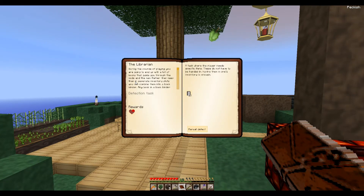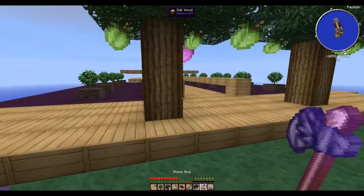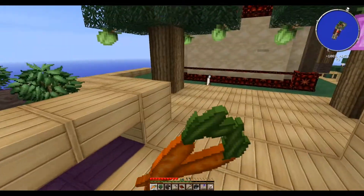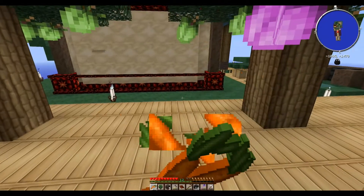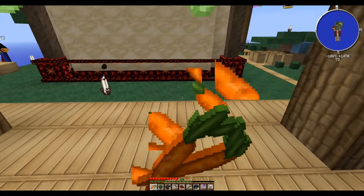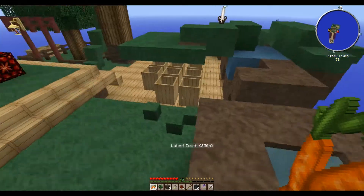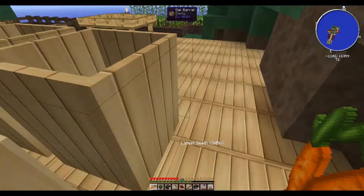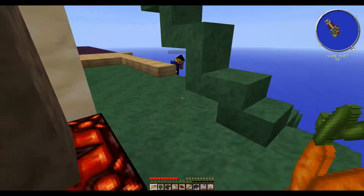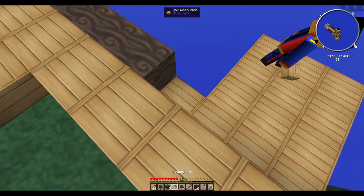If you can keep getting me dirt, I will keep placing the blocks over here for a nice farming area. Or whatever's in those safari nets, basically. And you want dirt for that, right? Yes please. Make sure you put something on the ground first — we don't want the dirt just on the bottom.